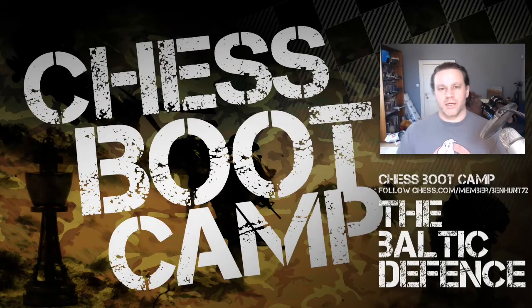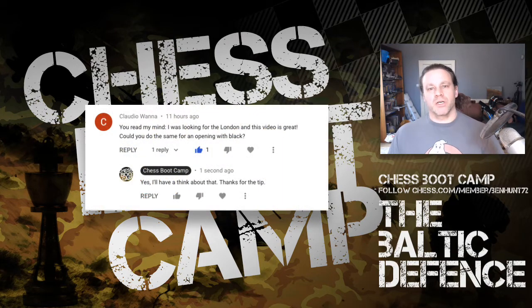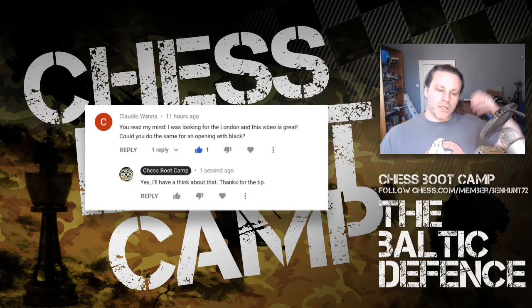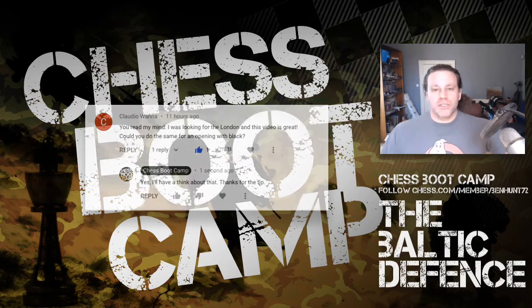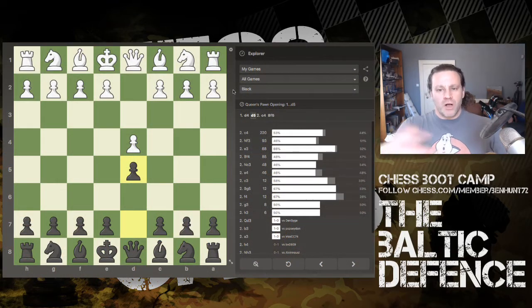Hey guys, I had a comment on one of my videos, the one on the Killer London, where I went through seven games using the London system as white. So I got this comment from Claudio saying, 'You read my mind, I was looking for the London, and this video is great, could you do the same thing for an opening with black?' So I thought, why not? So I've gone into chess.com and the Explorer, and I decided to have a look through my old games.